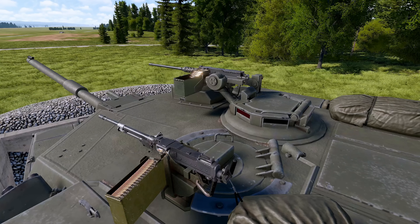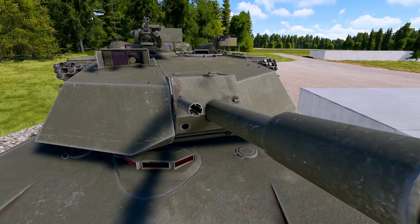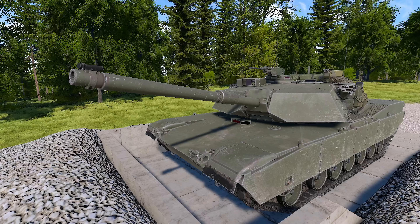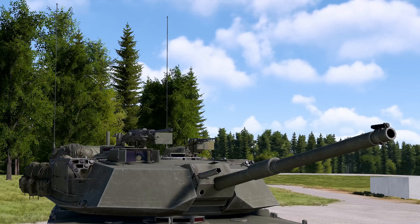The vehicle features a .50 cal mounted on the commander's hatch and an M240 mounted on the loader's hatch, along with a coaxial M240 in control of the gunner, along with its 105mm main gun, which when combined with the fire control system — which is quite advanced on this vehicle — makes this thing a deadly threat to Soviet forces. Let's begin with gunnery.